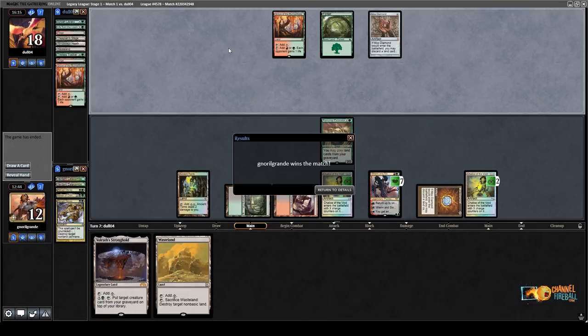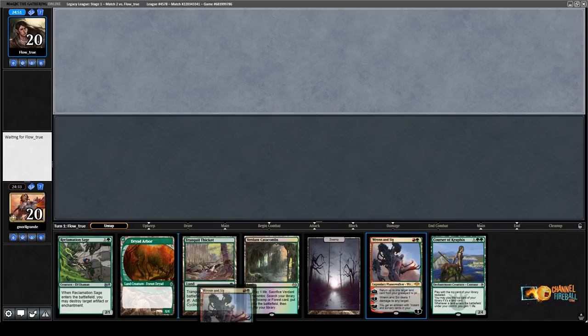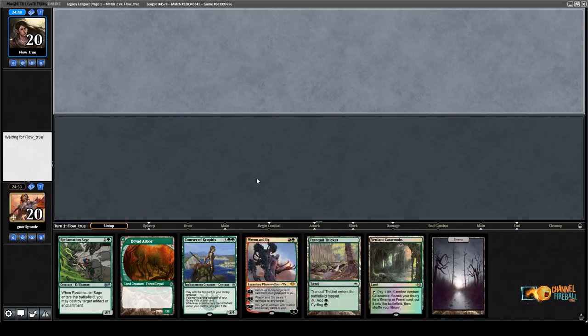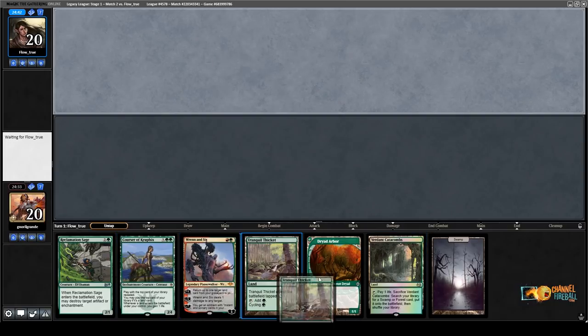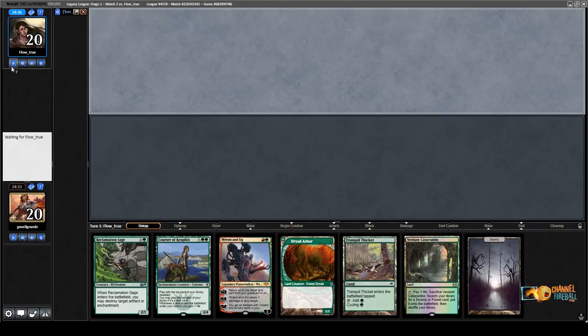Round number two — on the draw again with a pretty medium hand. Turn one cycle — not great. I actually can't even cast Vreden. Maybe I just mulligan here. Mulligan to five currently. My hands kind of feel like not a very good Legacy hand. Maybe it's good enough — alright, mulligan to five.